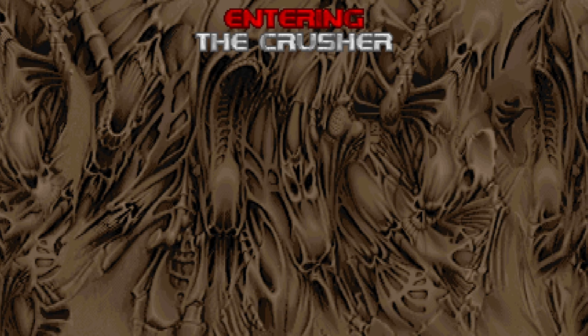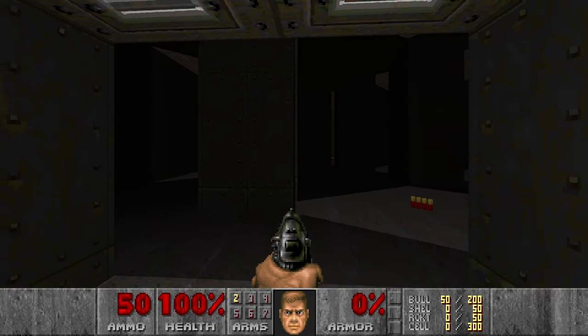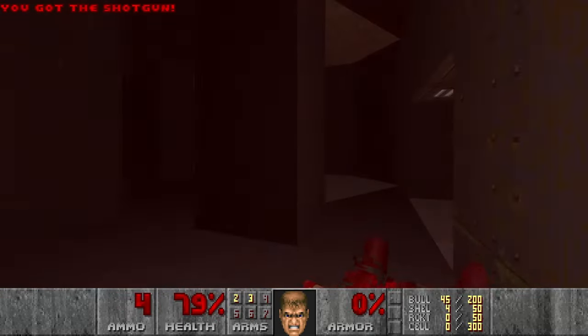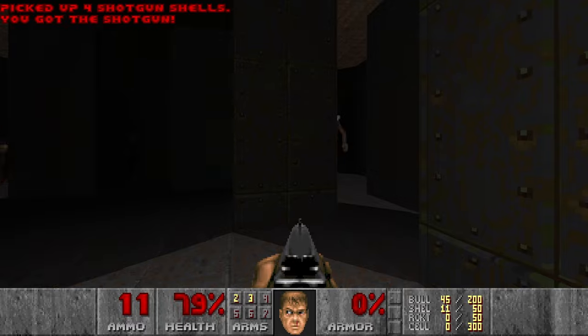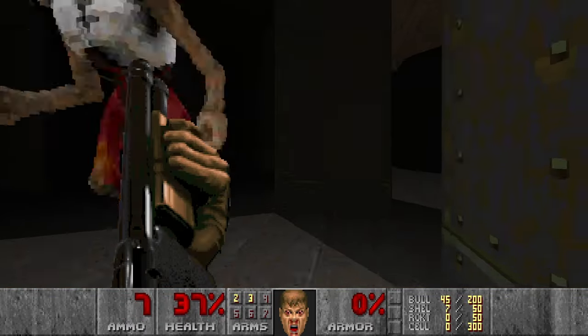Next, the Crusher. This is the first bit tricky level of DOOM 2, because here we have the revenant. It will be tricky to kill him if you don't know how to dodge his projectiles. I really don't like them because I don't know how to dodge yet, so I will have to learn rather quickly.